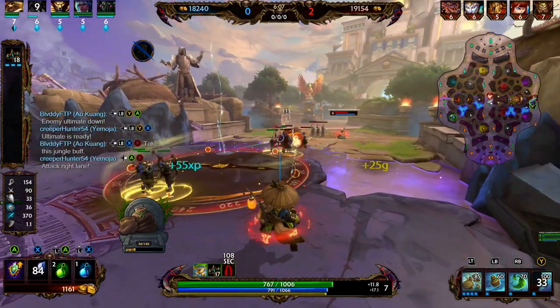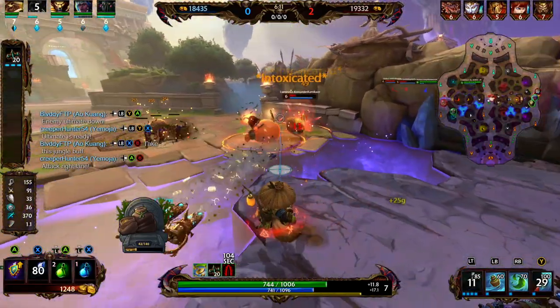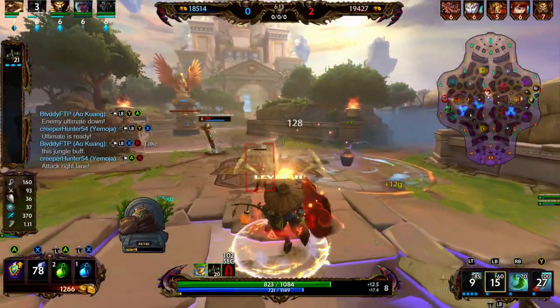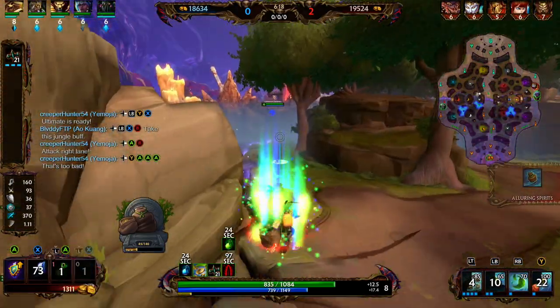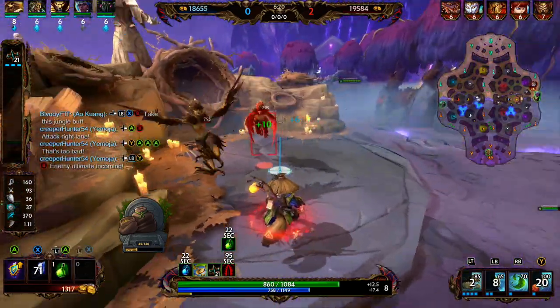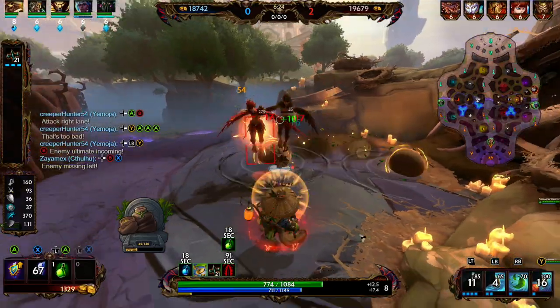The Ao Kuang is our jungler this game. I actually played with him in an earlier game in random queue — he said 'Hey Shiny B, love your videos,' and I added him as a Smite friend and played some games with him. If you ever end up in a game with me and you watch the videos, just let me know — I'll be sure to add you.